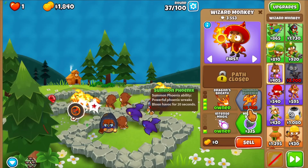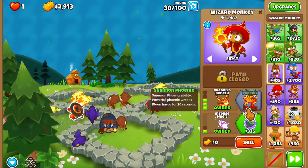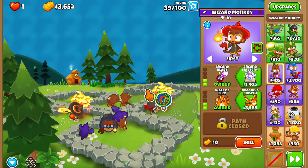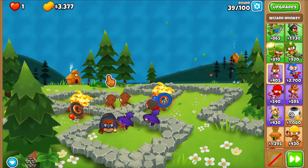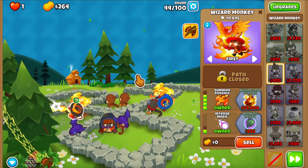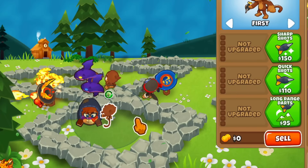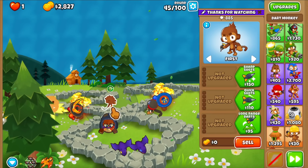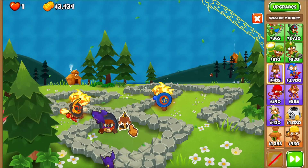This thing is incredibly expensive now — it's $8,000. I think this used to be closer to maybe $5,000 for this specific upgrade, and now it's eight. That's a huge price increase. Wait, I can sell? Why can I sell? This is Chimps mode. So it's $0, we're not gaining any cash, but I'm going to sell these Dark Monkeys just to free up space. I'm probably even going to sell the Ninja. Let's have all our towers here in the middle.